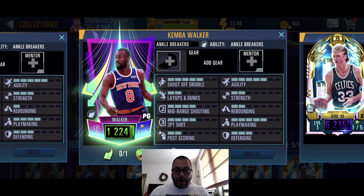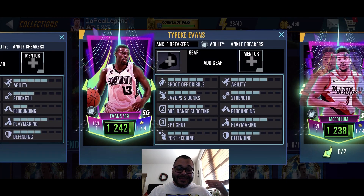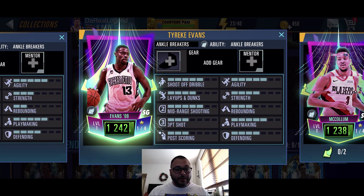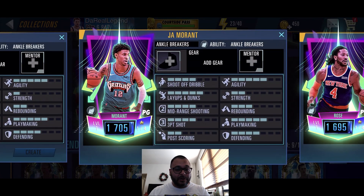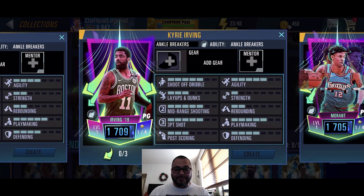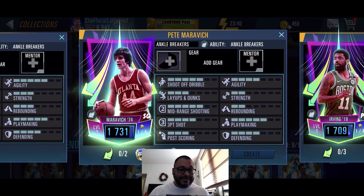Kemba Walker is an Emerald card which can be crafted. We also got an Emerald CJ McCollum and an Emerald Tyree Evans — this dude was a throwback and was so good in the NBA. Then there's a Sapphire Derrick Rose, a Sapphire Ja Morant with the Vancouver Grizzlies jersey, a craftable Sapphire Kyrie Irving, and a craftable Sapphire Pistol Pete Maravich.